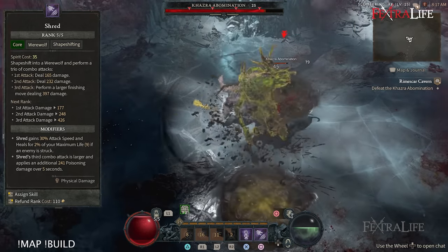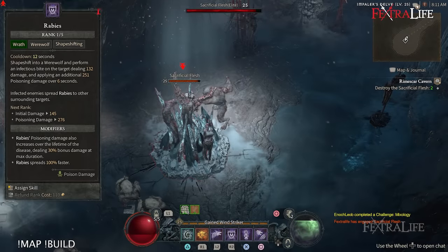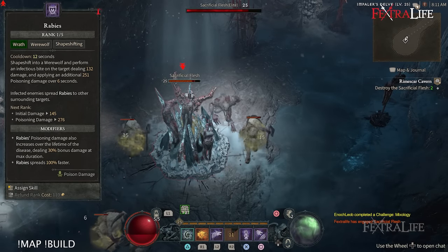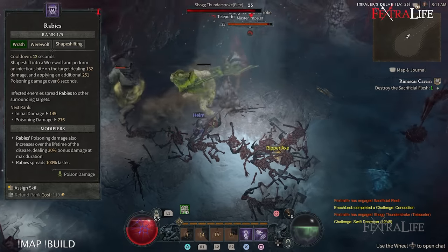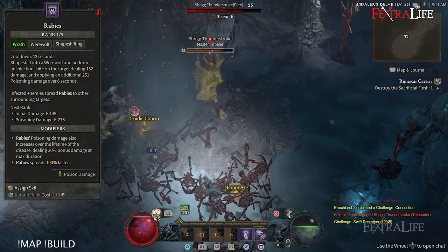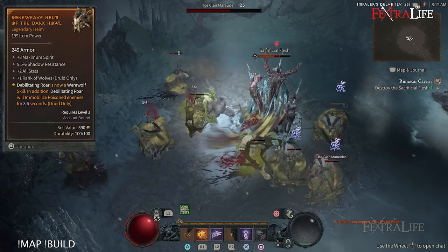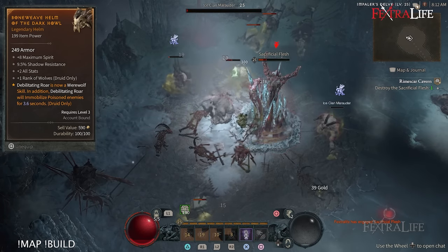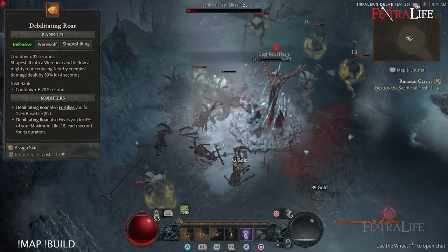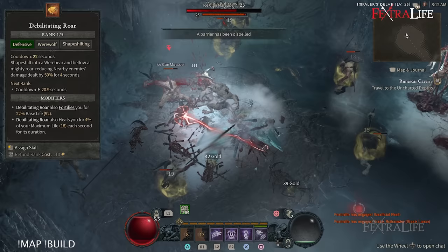If Vine Creeper is on cooldown or it's a smaller trash pull, we're going to use Rabies. This sets a very strong poison on one enemy and then that Rabies begins to transmit to other enemies very rapidly — pretty soon they're all infected with poison and taking damage over time. If you have the legendary Aspect of the Dark Howl on one of your pieces of equipment, you'll be able to change Debilitating Shout into a werewolf ability that will root poisoned enemies for almost four seconds.